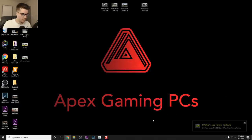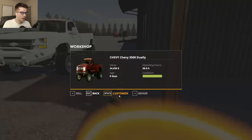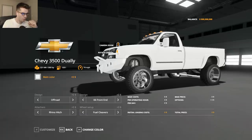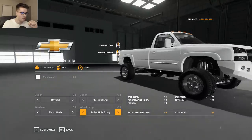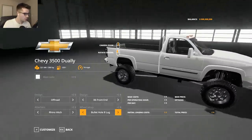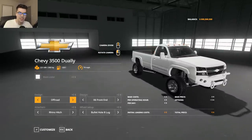Instead of the Fuel rims, I'm gonna put eight-lug bullet hole style wheels on here. I'd like some stock tires — I don't know if these look better to be honest. Maybe we should go back to Fuels. Actually, let's keep it like this. I could put a fuel tank in the back — yeah, we'll keep a fuel tank in the back. That bumper doesn't look good though.